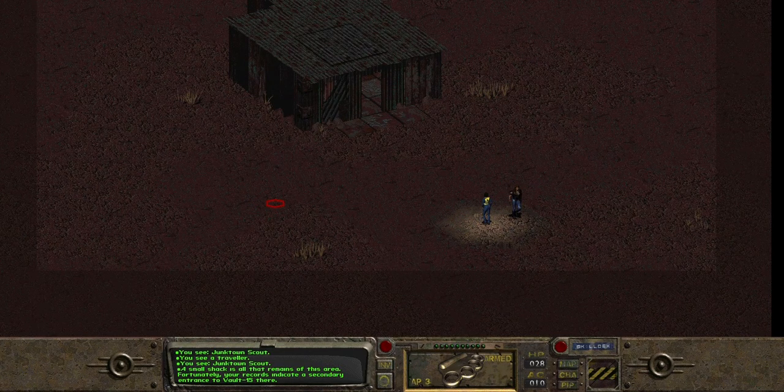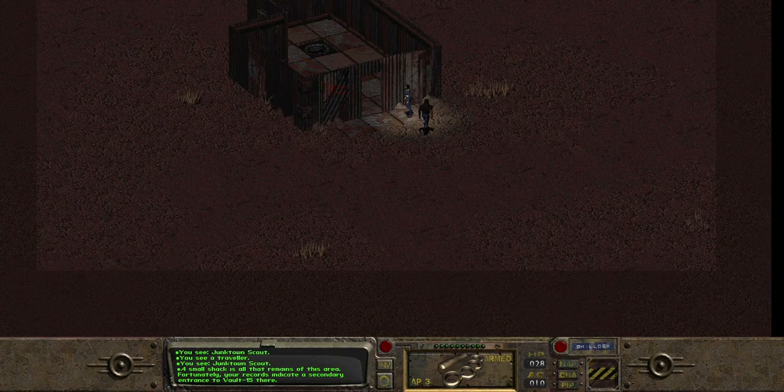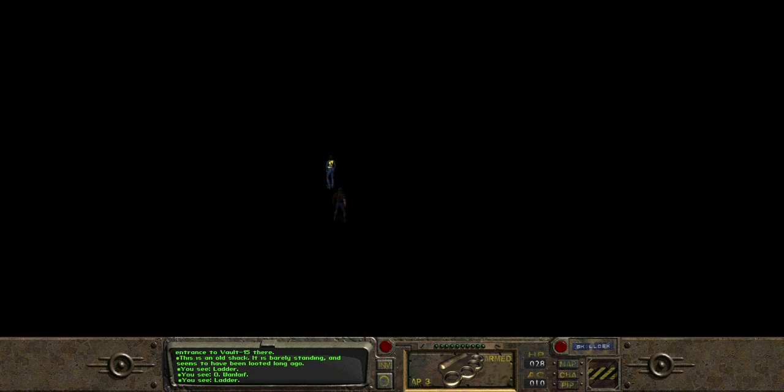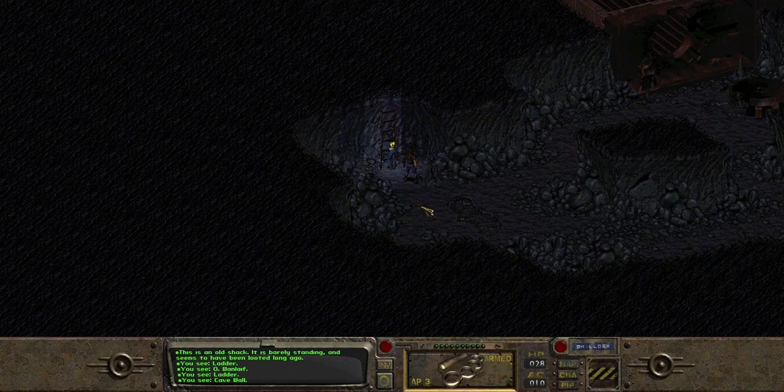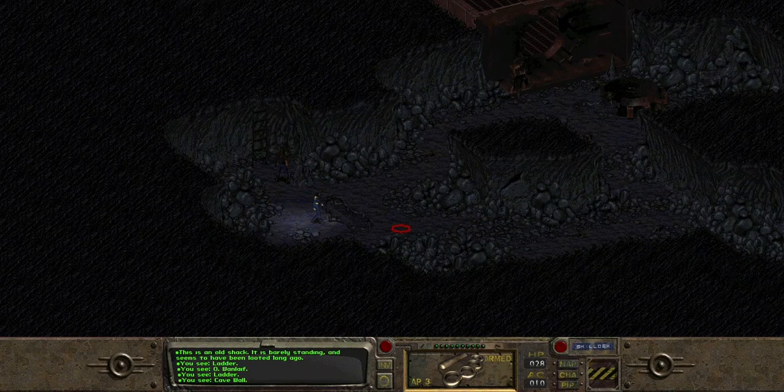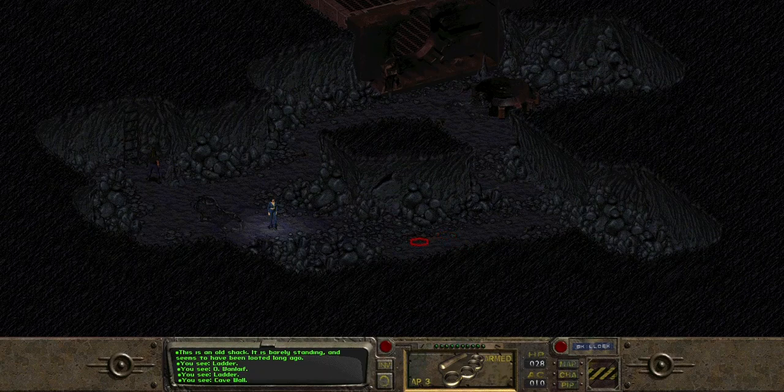I can't see anything — the screen is very dark. Where I'm doing this recording there is a very bright sun shining and the screen is dark with reflections, so I don't see anything. We are in a vault now — actually this might be the unfinished part of the world, as you can see. Are there rats?